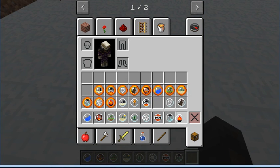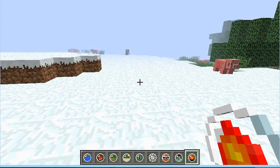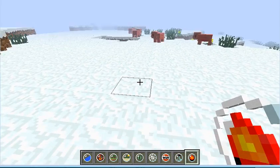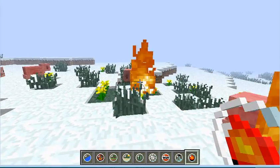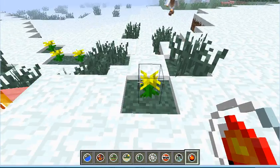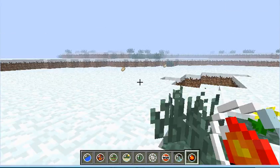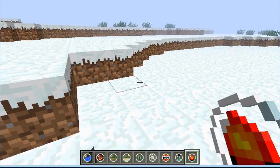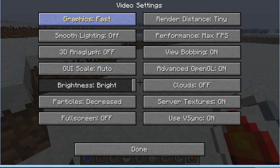I'm going to start by showing what the fire orb does. I said it will catch nearby mobs on fire. Right-click and burn, piggies, burn! And basically you'll get cooked food out of this whenever they die — yay, cooked pork chops. Sorry about the lag.